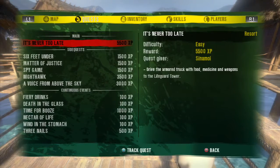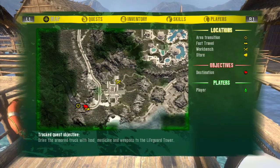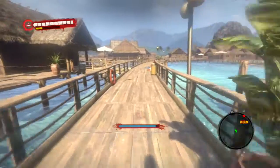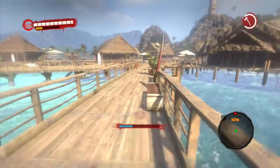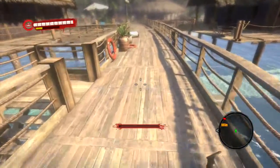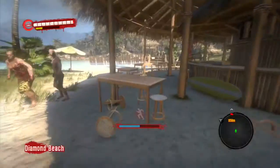Alright, where are we going now? 'Drive the armor truck — what the fuck. Medicine and weapons delivered to the lifeguard tower.' Where is that? God, it's like all the way over here. What are we gonna have to do here? I think we're just gonna go back to the church and start the quest from there. Fuck you, thug — I'm gonna just keep running because I really don't want like two episodes of just me bullshitting around. The electro military knife is cool and everything, but I thought it was gonna be better than that.